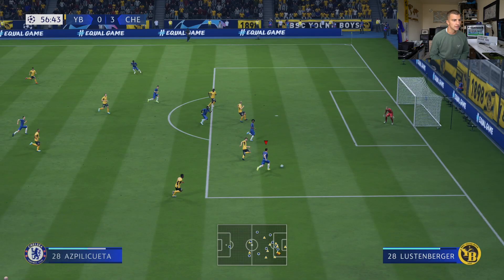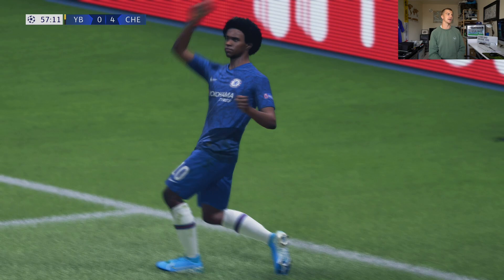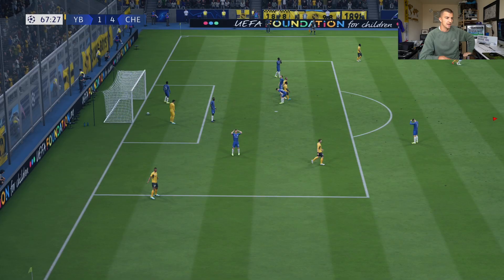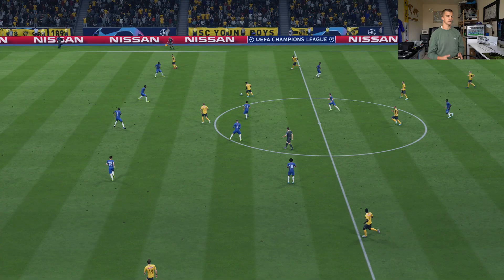This is very, very good indeed. Azpilicueta skips past the tackle — Willian — 4-0 to Chelsea! It is too easy. Azpilicueta with a brilliant assist, Willian gets on the scoresheet. Four different goalscorers for Chelsea. Young Boys get a goal back — that was poor defending from me — and it's 4-1. I thought we were going to keep another clean sheet, but apparently not. Young Boys are kind of semi-back in the game.